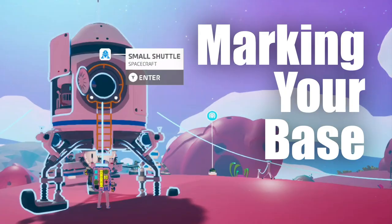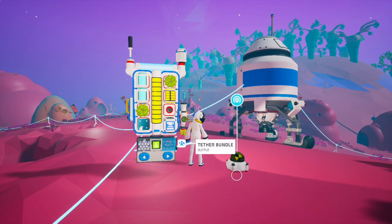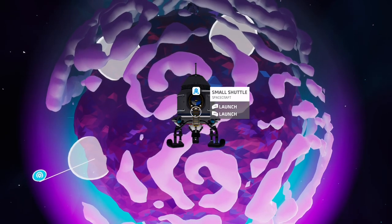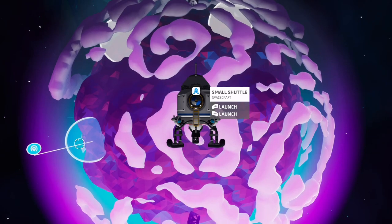I mentioned earlier that you should bring a beacon. When you eventually decide it's time to move on and leave your base behind, you should place a beacon down nearby so it's easy to find should you ever wish to return. Without the beacon it can be very difficult to remember which of the multiple landing sites your base was at.